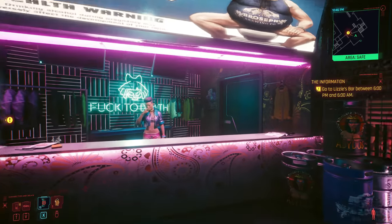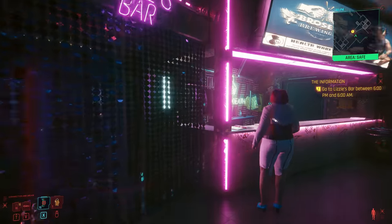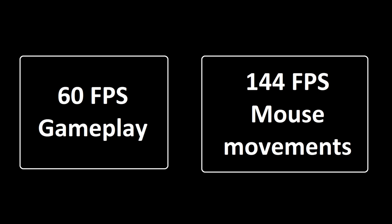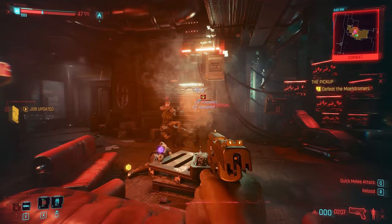A vision has been forming in my mind of what the future of game rendering could look like. It would combine the best bits of upscaling with some features from VR. The general idea is to have two different framerates: a slower one for the gameplay, which may be as low as 30 or 60 FPS, and the other being your monitor's refresh rate — and this higher framerate will be the one that your mouse movements are tracked at.